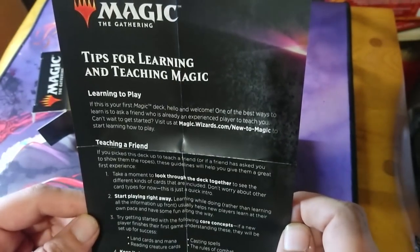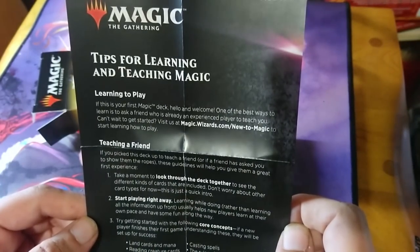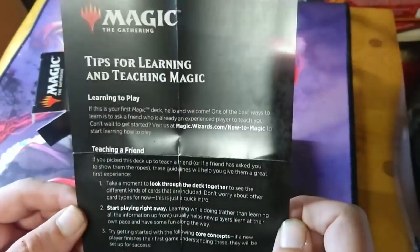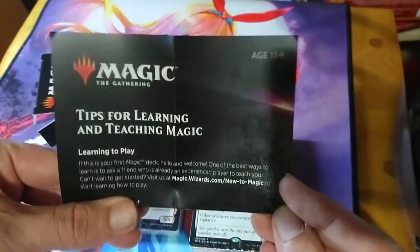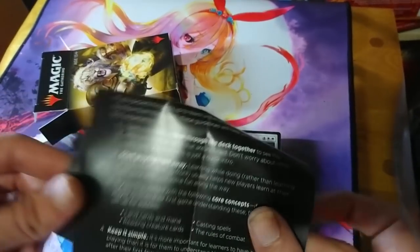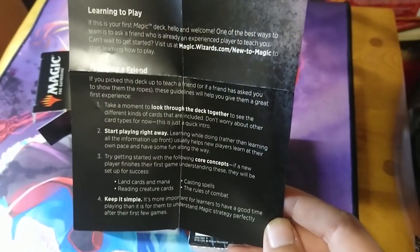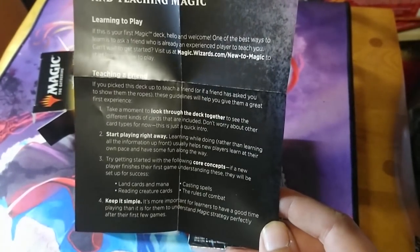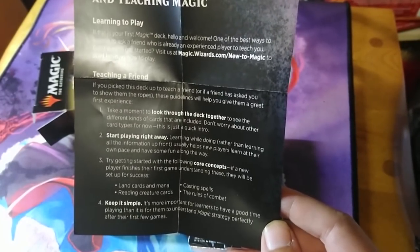The poster says: tips for learning and teaching magic. 'If this is your first magic deck, hello and welcome. One of the best ways to learn is to ask a friend who's already an experienced Magic player to teach you.' There's also a web address to start learning. One half of the pamphlet is for the new player; the other half is to help educate the person who's supposed to teach the new player.